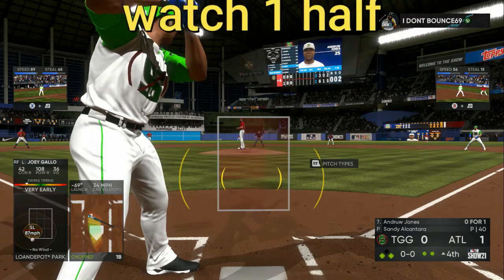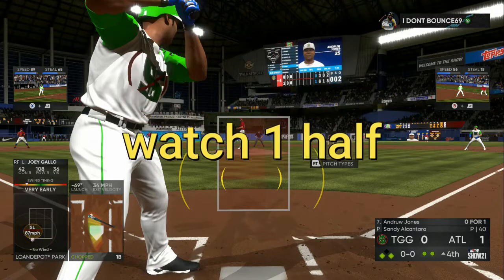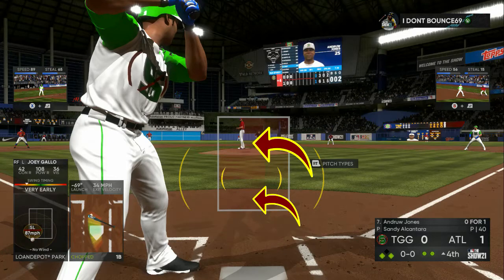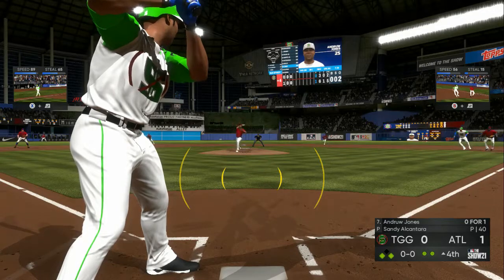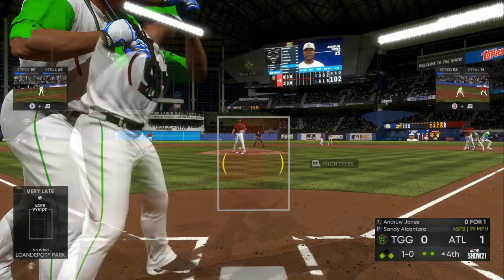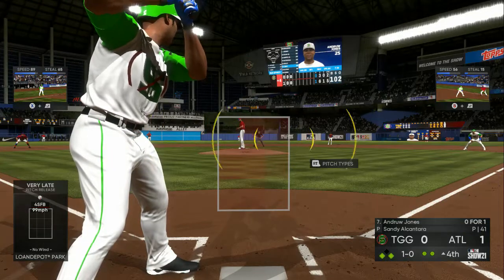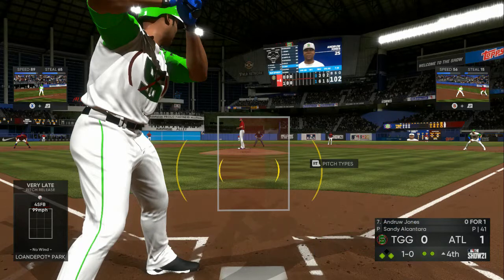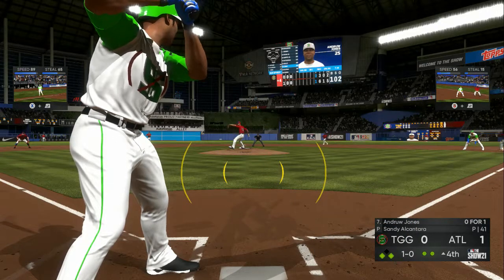The first thing you want to do is watch one half of the plate. This will help you with more PCI control. When I start the game I'm only covering from the outside of the pitcher's mound over to my body. Any pitch that goes over where the arrows were at or below where the arrows were at, I'm not swinging — even if it's in the strike zone. With an off-speed pitch I'm looking for a fastball in my zone.